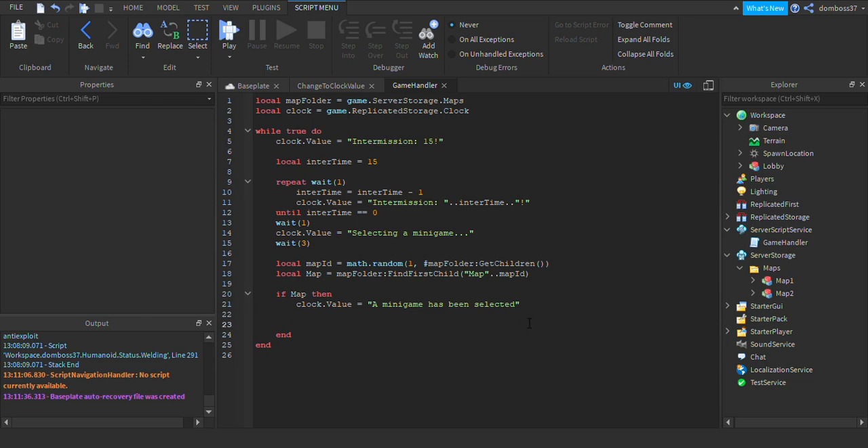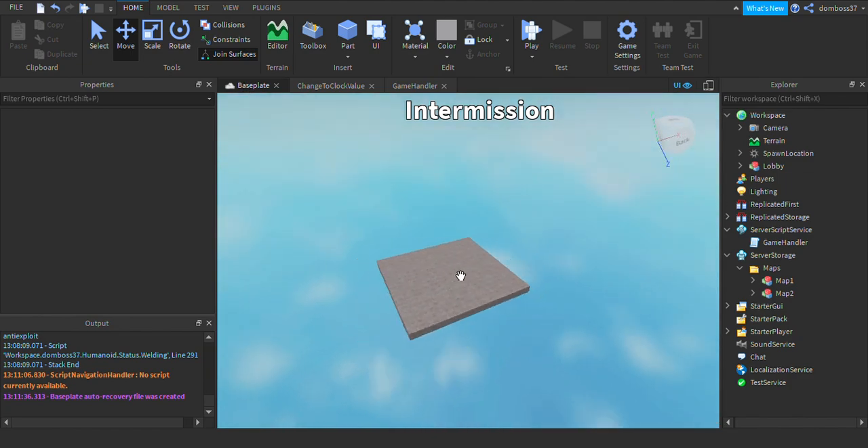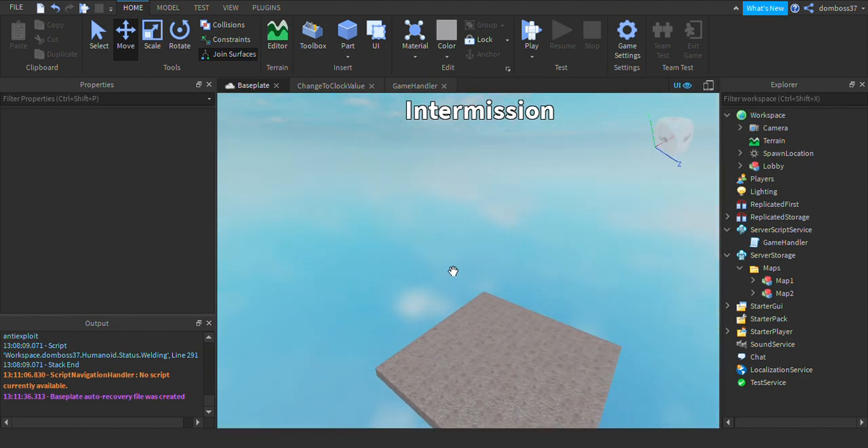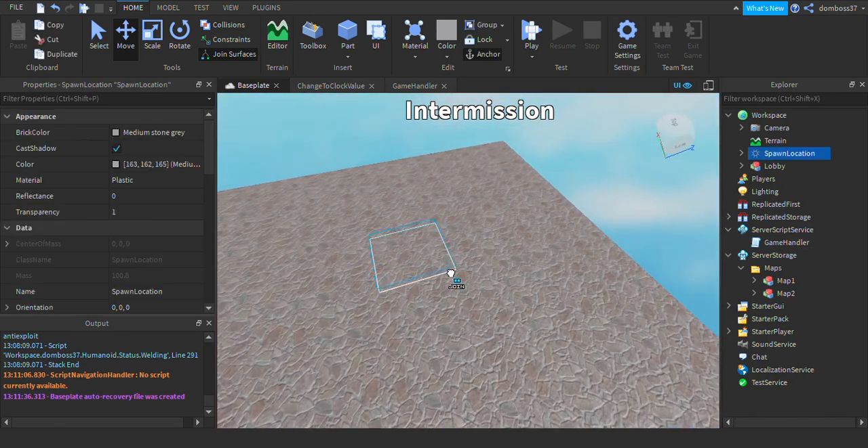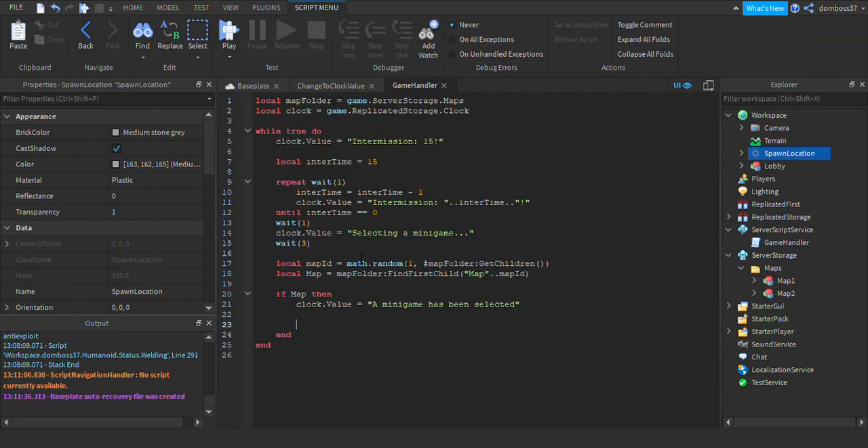Hey guys, welcome back to the second part of how to make a game like Epic Minigames. Today I will be showing you how to make it so that the players actually teleport to the map.